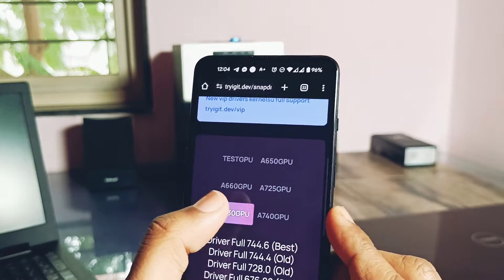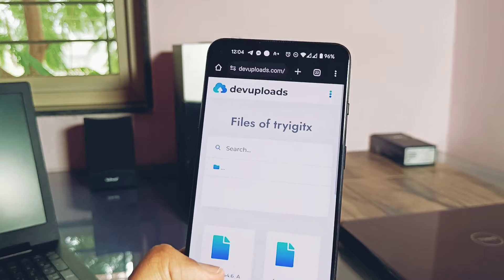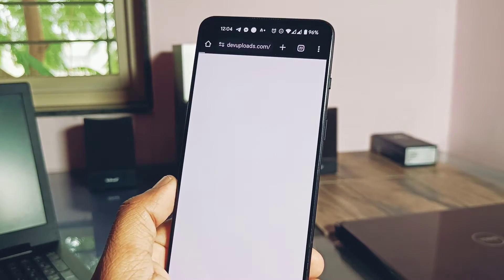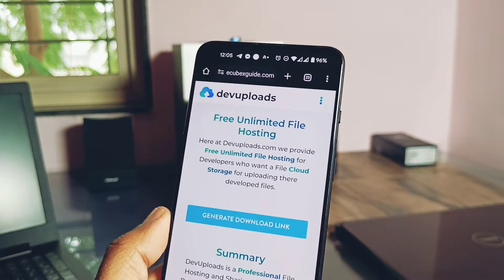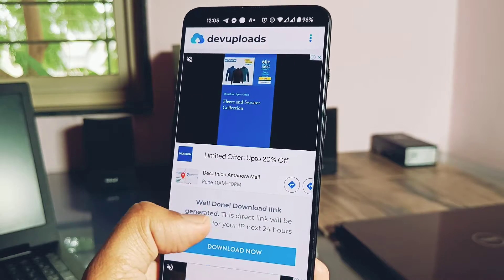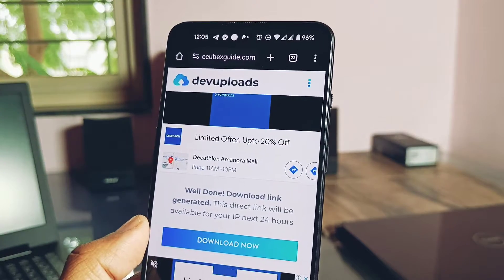My GPU version is 660 and I got the latest 746.60. Tap on the driver link that you want to download — this will open a separate page, then tap again on the desired driver link. Scroll down, tap on the 'Generate Link' option, wait five seconds, and you will get the download link ready. Download the driver ZIP.